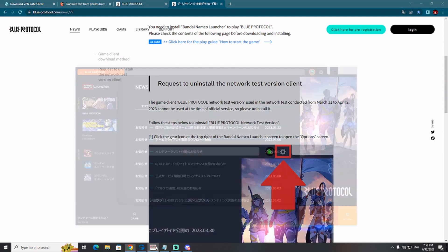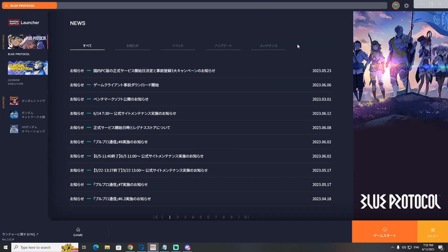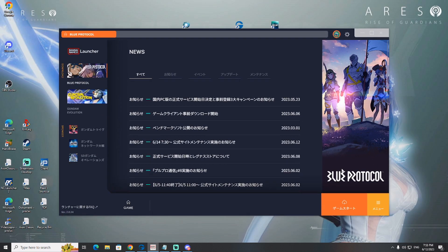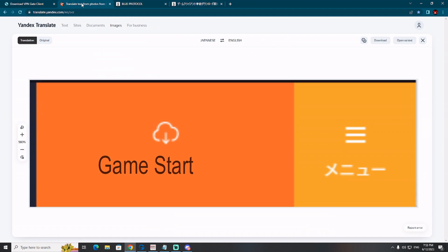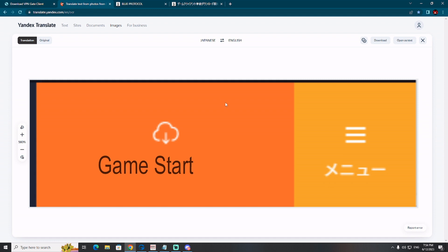After you download the client, you'll have this window — this is the launcher. This is actually the Blue Protocol launcher. Whatever you don't understand, you can take a screenshot and put it into Yandex Translate to understand. Basically, this orange button here — you need to click on it to download the game. The game is about 25 gigabytes in size. I have already downloaded the game, as you can see here — I've already translated part of the user interface. My game is ready to start. When the release countdown is over, I just need to click on 'Game Start' and play.